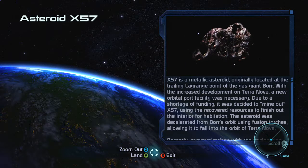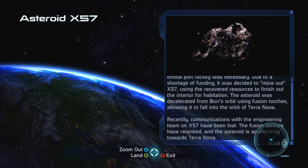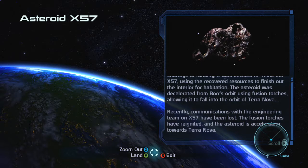X57 is a metallic asteroid originally located at the trailing Lagrange point of the gas giant Bohr. It was being mined out. The asteroid was decelerated from Bohr's orbit using fusion torches, allowing it to fall into the orbit of Terra Nova. Recently, communications with the engineering team on X57 have been lost. The fusion torches ignited — the asteroid is accelerating towards Terra Nova. That sounds terrible. Let's go ahead and investigate and see what the heck is going on.